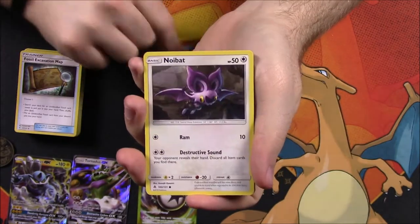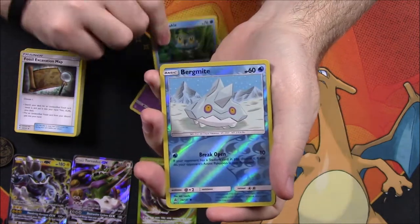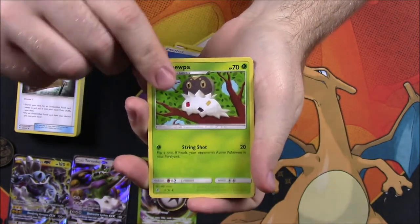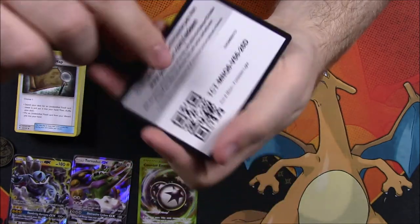From our first Forbidden Light pack we've got a Gible, Noivern, Honedge, Espurr, Froakie, Bergmite, a reverse holo, and a Zygarde as a rare non-holo. Also water energy, Swoopa, Zygarde, Mysterious Treasure trainer, and our code.